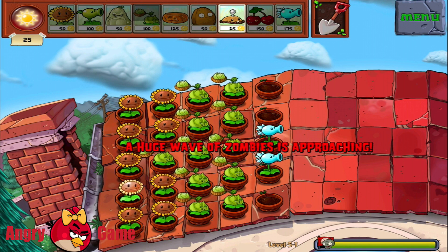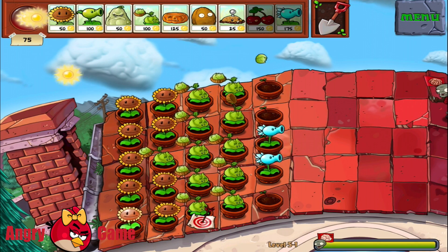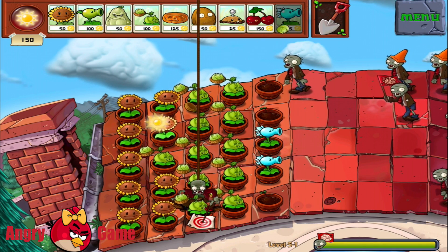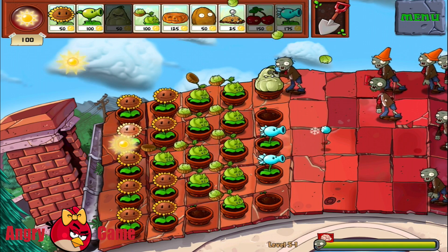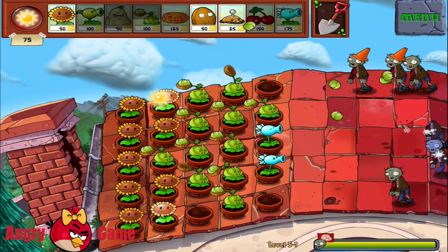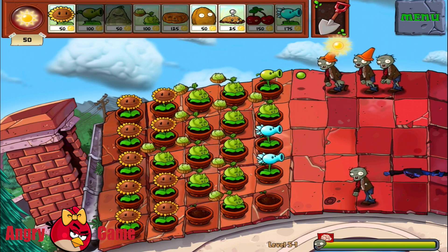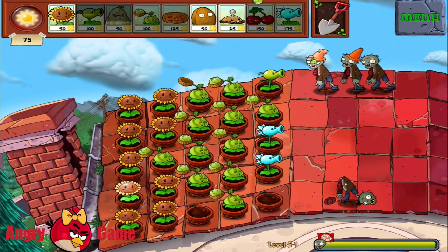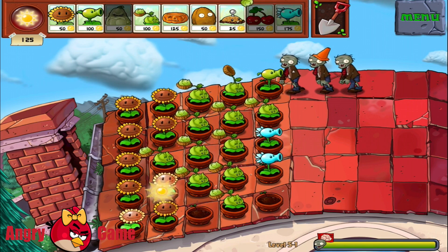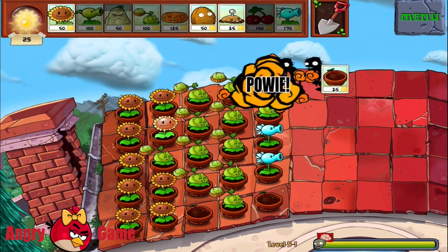All right guys, this is almost the end of the first level and the big huge wave of zombies is approaching right now. Let's see what we can do. Oh my god, look at this zombie jumping from the top — he's just stealing our plants from the pots. I hope it's not gonna happen again because we won't have enough protection, especially the bottom line looks pretty empty. But I guess this level is almost done — we've got just three guys left at the top and I'm gonna kill them just like that.